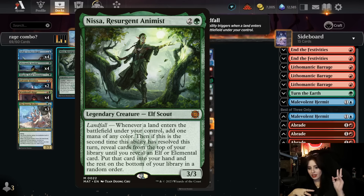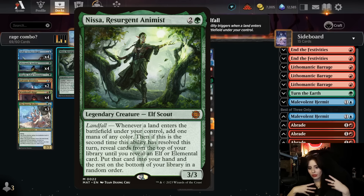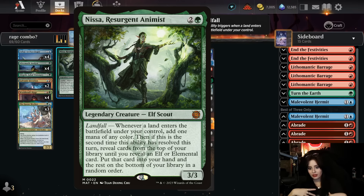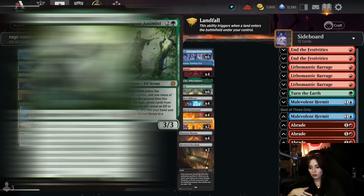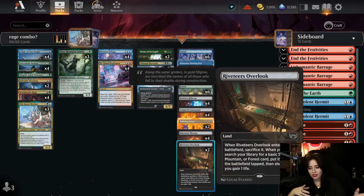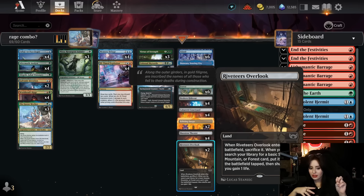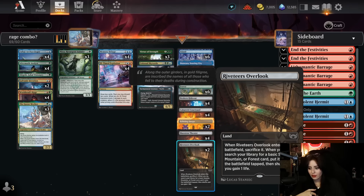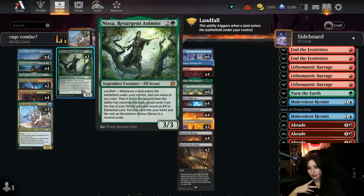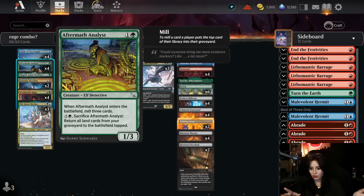The second time that ability resolves in a turn, you reveal cards from the top of your library until you find an elf or elemental and put it into your hand. Nissa's 'whenever a land enters the battlefield under your control, add one mana of any color' works incredibly well with the sacrifice lands, which basically count as two land ETB effects — the overlook that comes in and then the basic land. So Nissa generates a bunch of mana, Aftermath Analyst brings a bunch of lands to the battlefield, and you have really explosive turns.